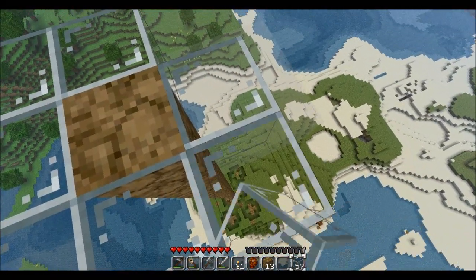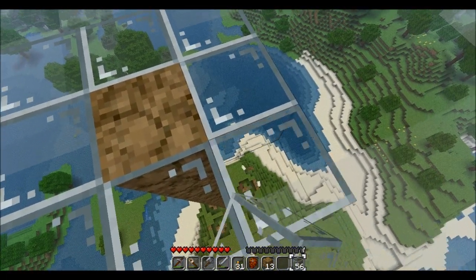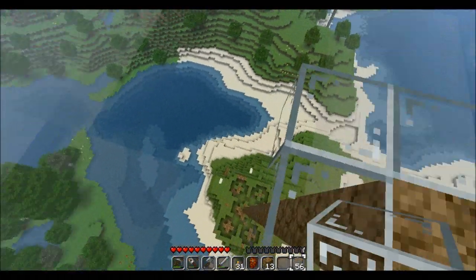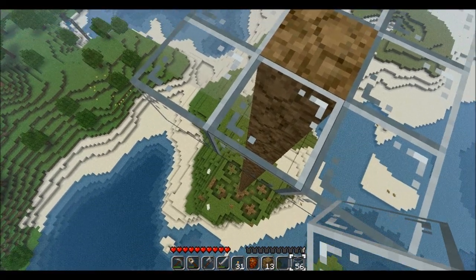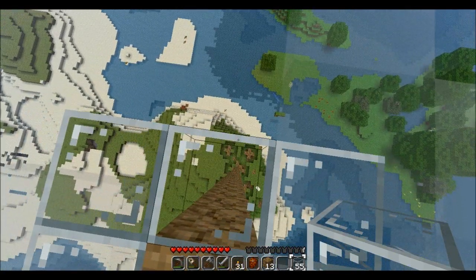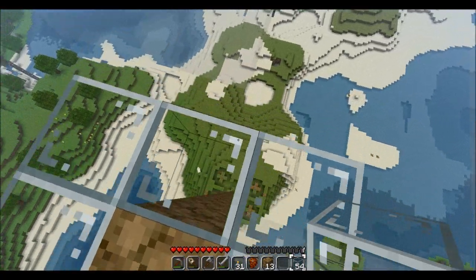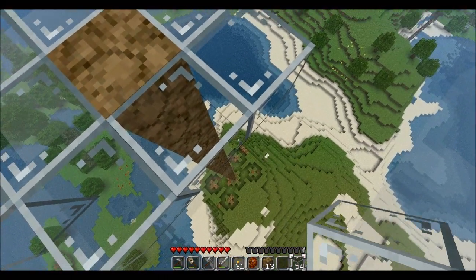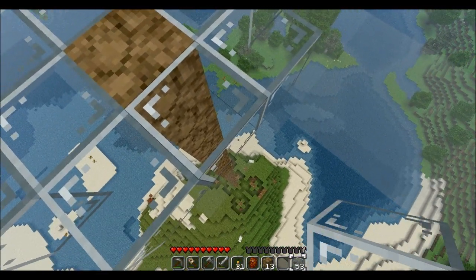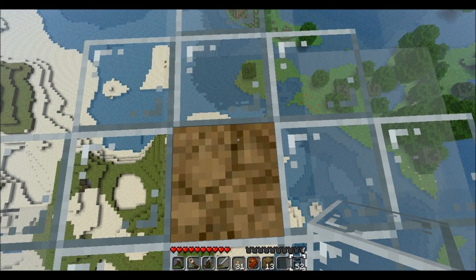I guess since the lava is going to flow over anyway, it doesn't really matter if you use glass or not. This is all going to be inside the lava, so it doesn't really matter. So we want to mirror the pattern that we had before. I don't know lava physics all that well, so this may be something of a silly idea.